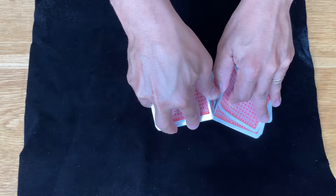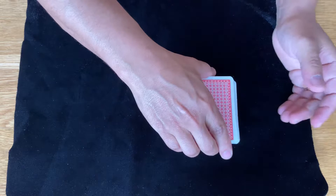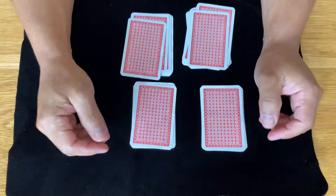I will shuffle the cards first. There we go, another shuffle again. There we go. So I will cut the cards into four piles. Now what I'm going to do is from each pile I'm going to take three cards, put them on the bottom, and then three cards on the top.